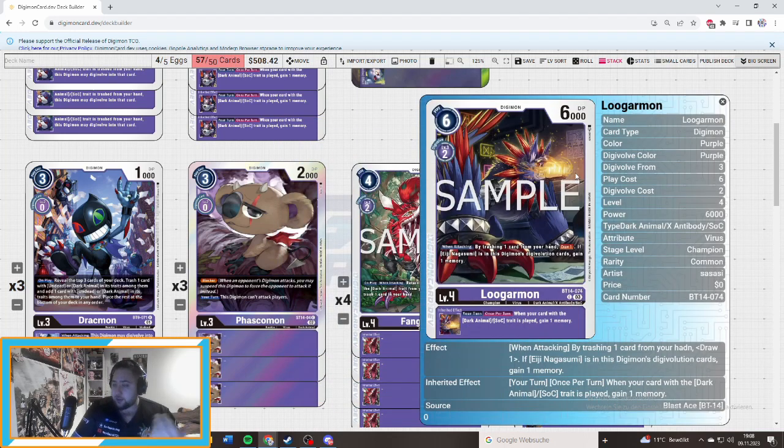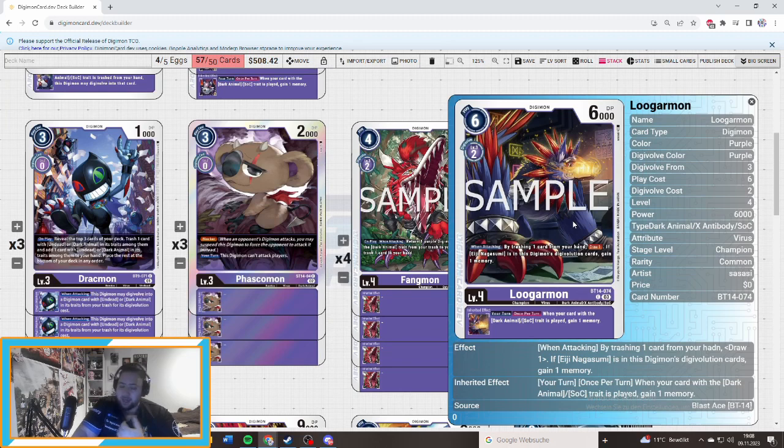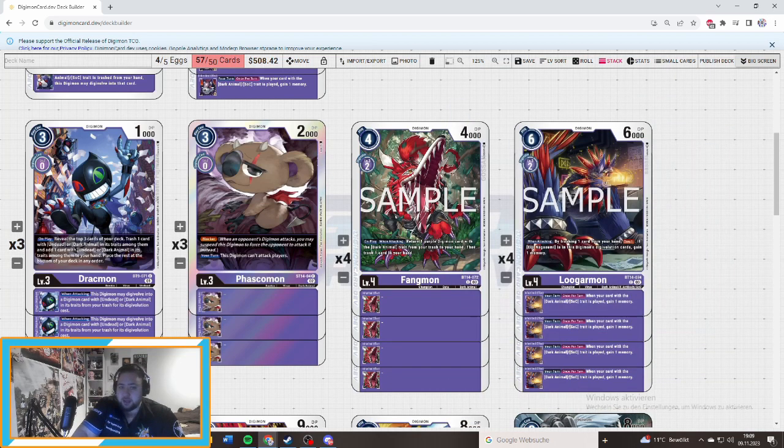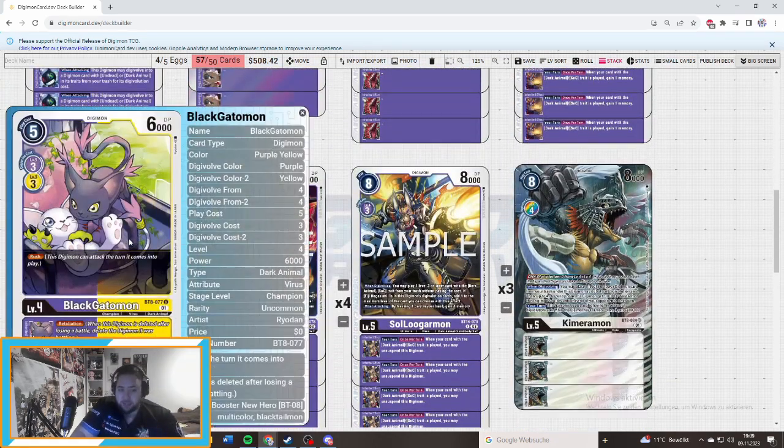Then we've got the Logamon, getting a nice promo at the World's Qualification — pretty cool. When thinking, by trashing one cut from your hand, draw one card. If Nagasumi is in the digivolution cards, gain one memory. With Logamon you don't want to attack, but if your hand is bricky you're kind of forced into that. Once per turn, when a card with Dark Animal or Socket trade is played, you gain more memory. As your rookies gain additional memory when you play something out, you don't get punished. Then Blackout — it's nice to have Rush, and if you evolve you get money head restoration.